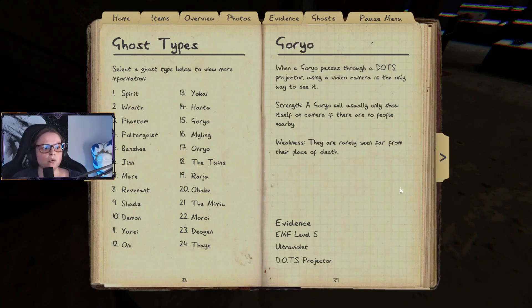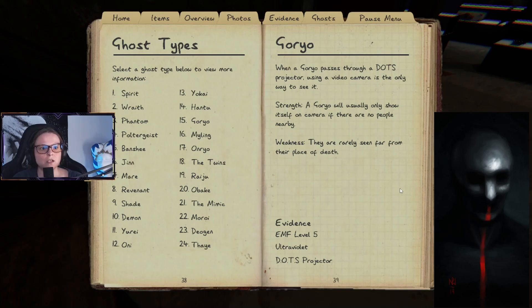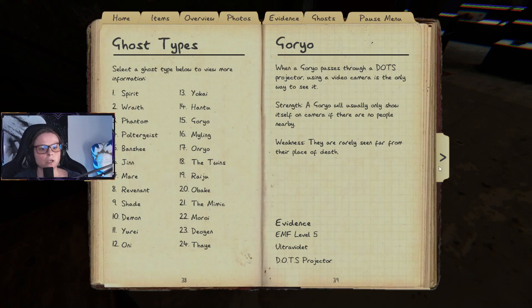The Goryo: when a Goryo passes through a DOTS projector, using a video camera is the only way to see it. Strength: a Goryo will usually only show itself on camera if there are no people nearby. Weakness: they are rarely seen far from their place of death, so they tend to stay in one area.